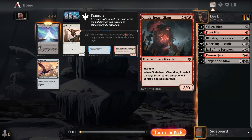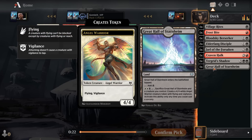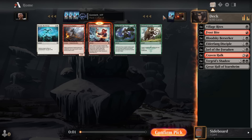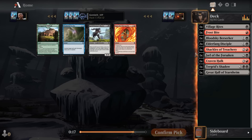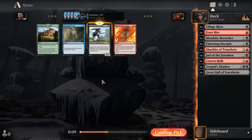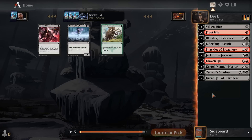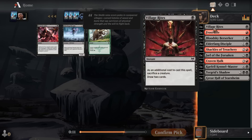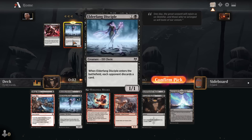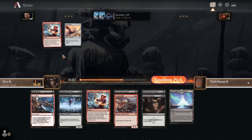I'll take Shackles of Treachery here — we're in Rakdos and we have a Village Rites, so we have one sacrifice outlet for that deck. Village Rites is solid in this deck even without the Shackles if we do pivot into black-white, because we've got two two-mana one-ones we'd love to just chump block and then sacrifice to Village Rites. Just take another black card here — the Carfell Kennel Master, the Disciple, or the Demonic Gifts. I'm pretty confident black is well open here. I already have two Disciples, so I'll scoop up a Gift.